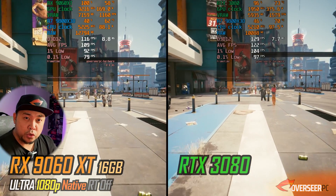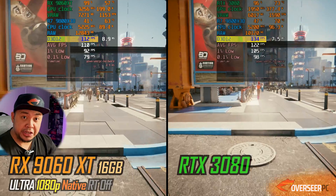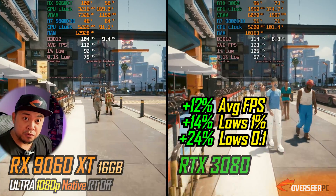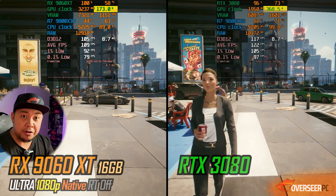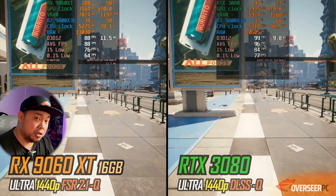Let's start with Cyberpunk 2077 at 1080p ultra. The RTX 3080 is 12% better. It's an old flagship. However, you're looking at a significant difference in power consumption as well. You've got 375 watts with the 3080, and the RX 9060 XT is only half that — or maybe even less than half — in terms of power consumption.